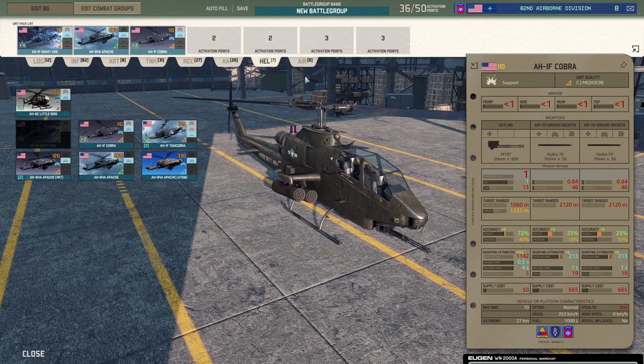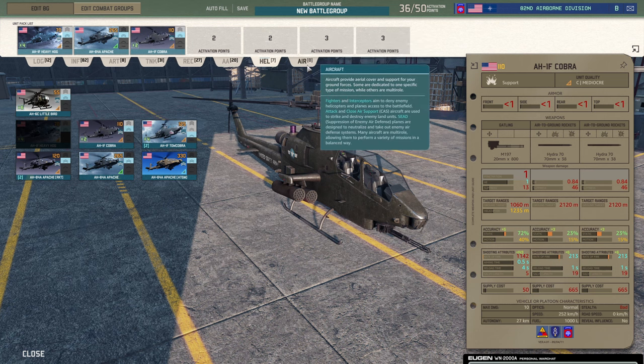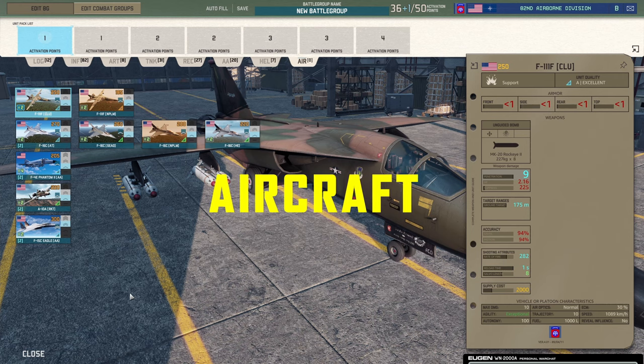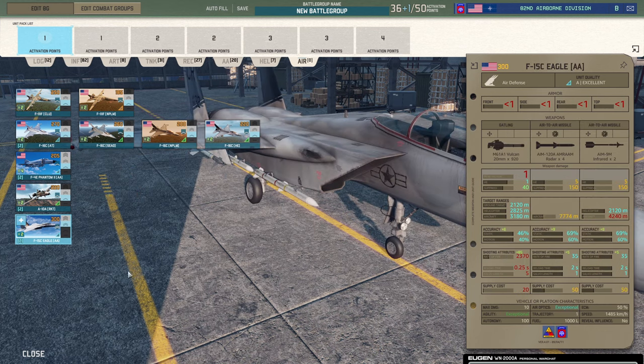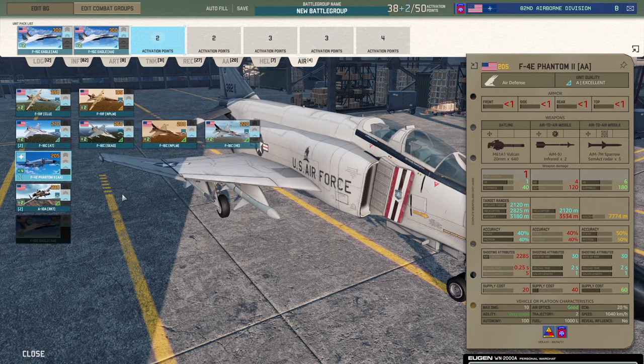I'd probably take some Cobras to fill out the other single activation point slot, and then you're at 36 points. Move on to Air — you can come back to any of this if you've got points left, but Air is where we want to pick out some decent stuff. In Air, you're very lucky in this deck to have not just one card of F-15C Eagles, but two — and each card can come with two. So add them both. Your air defense isn't the best in the game — you don't have your Chaparrals or the I-Hawks — but you do have four F-15C Eagles. As long as you're careful with them, you will to some extent control the skies.